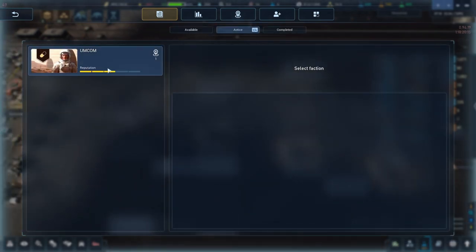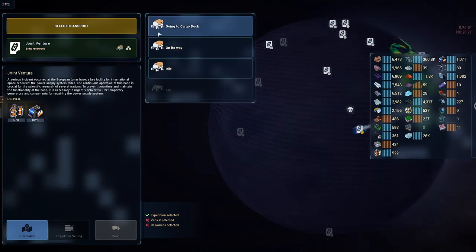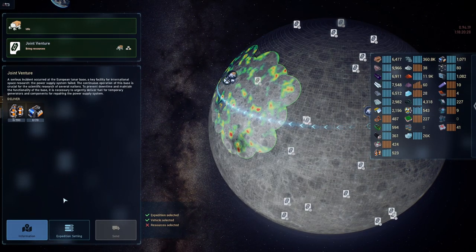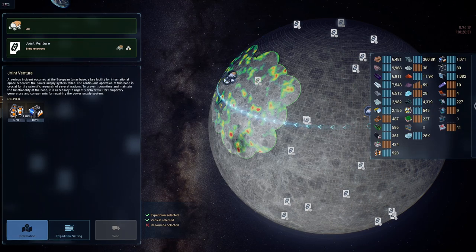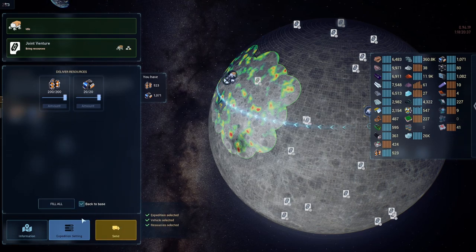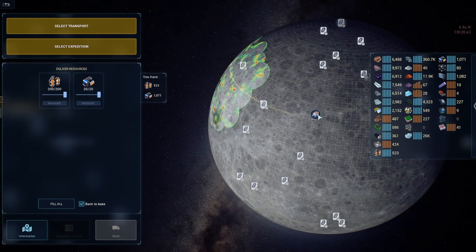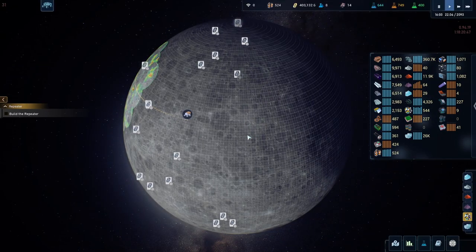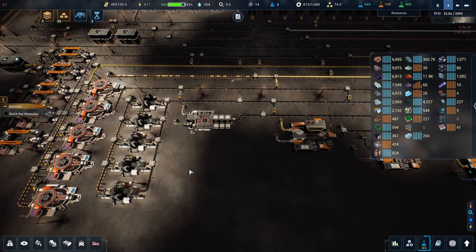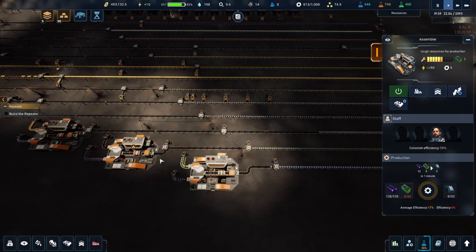Let's accept that contract, send resources — grab the idle drone, do a joint venture, fill all back to base and send. I think I didn't bring the guy back last time, so hopefully he's got enough time. He's got 100 days — I think he should be fine. We'll just pray.